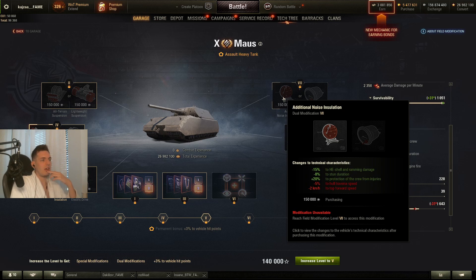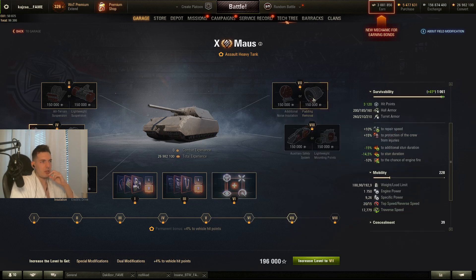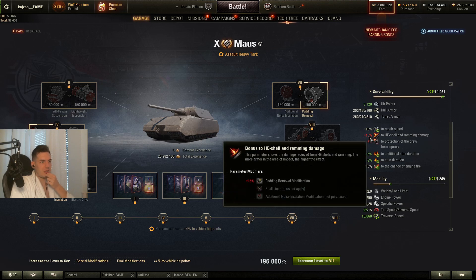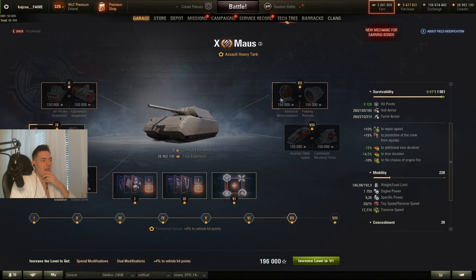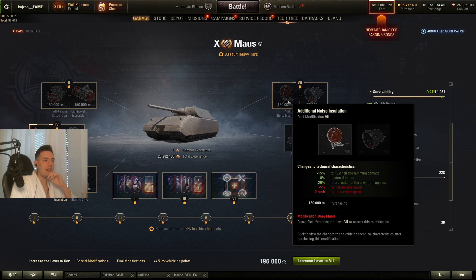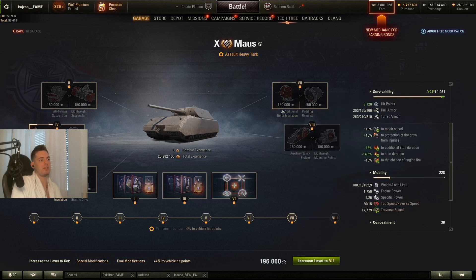For the seventh slot you have HE shell ramming damage, minus 8%, and top forward speed minus 5. To be honest, I would not take any of them here. Maybe if I'm playing a Type 5 or a Maus and I really want armor against HE and want to negate the HE effect, I would take the left one, but otherwise I would not take any of them.